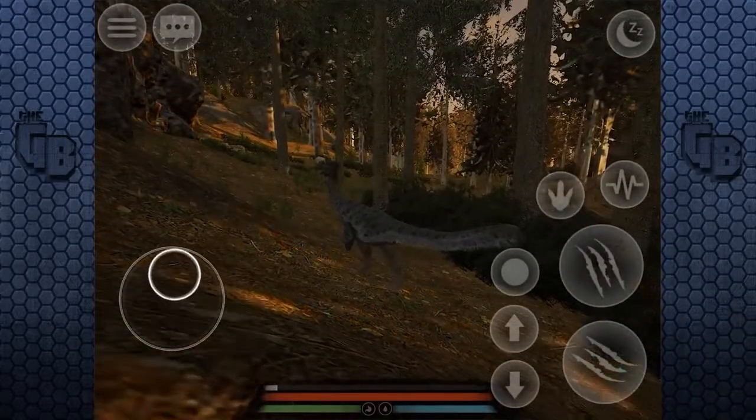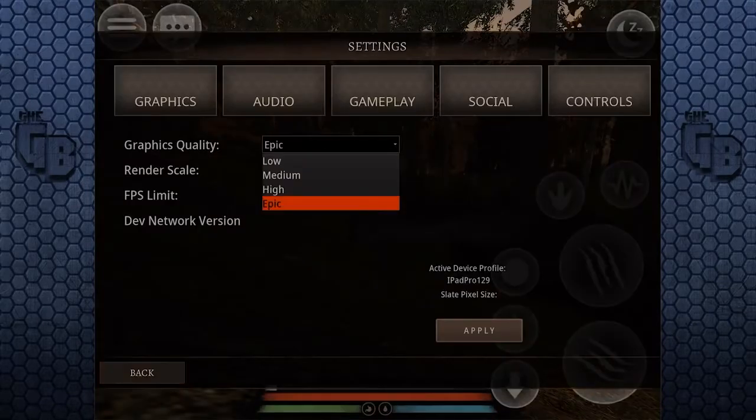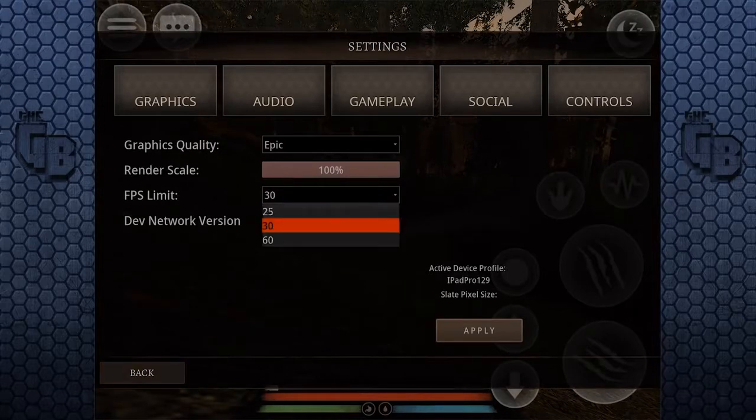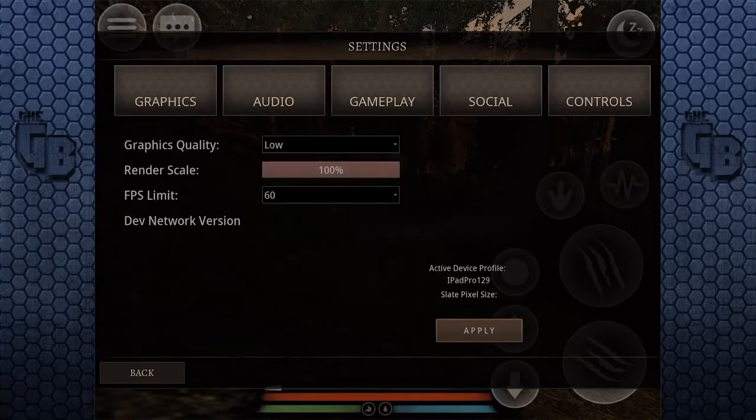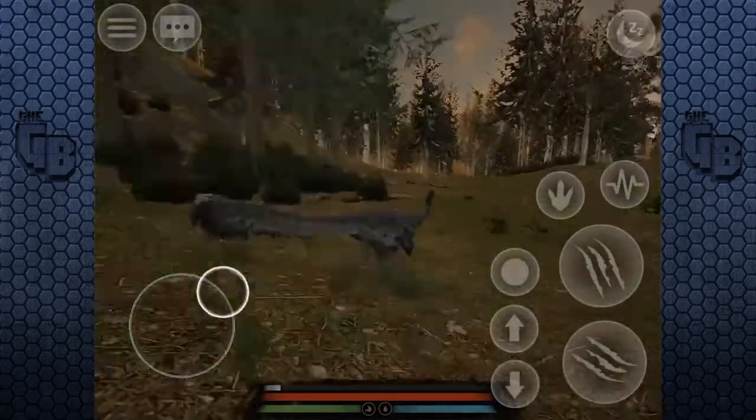We've got a night cycle now. Can I change the settings? Maybe this is where I am on the highest — frames per second is 30. Let's go for 60. Let's go for the lowest setting and go for 60 and apply. Okay, this seems a little bit smoother.